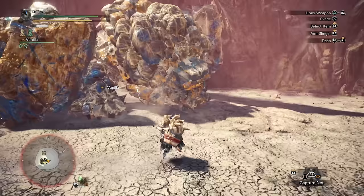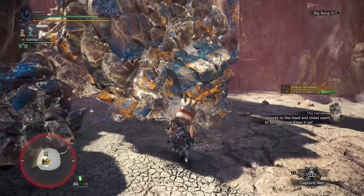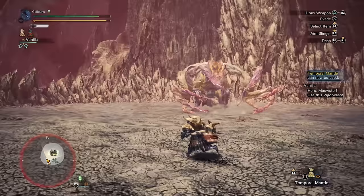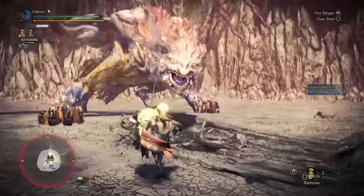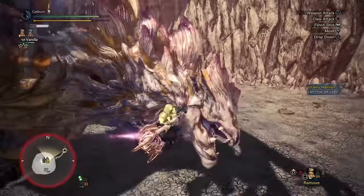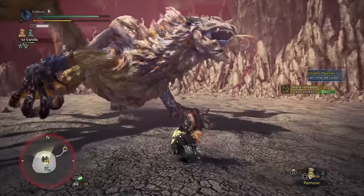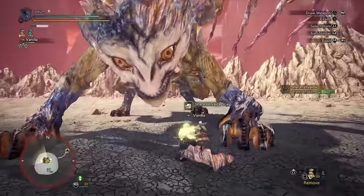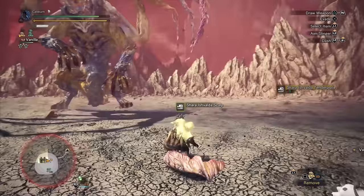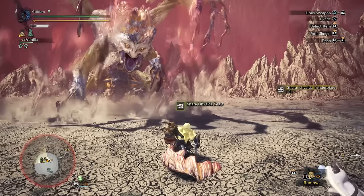Shara Ishvalda is a reasonable fight for a hammer. You can nail the head with a golf swing if you time it right, but you'll still need to rely on the clutch claw and slinger ammo to get a lot of your damage in. Hammer does have a lot of potential for knockouts which can lead into opportunities for scalp breaks, especially if you socket in Part Breaker. You'll want to break the scalp for gems and tender plates which you'll need if you want to actually build Shara Ishvalda's gear. Shara Ishvalda's offerings are reasonable options for hammer — the weapon is a nice vanity item while also being a strong hammer when paired with level 5 Handicraft. You'll definitely want the Razor Sharp Charm or Sharp Jewel in conjunction with level 5 Handicraft when you use this hammer.